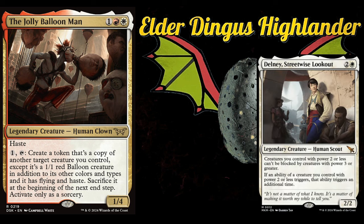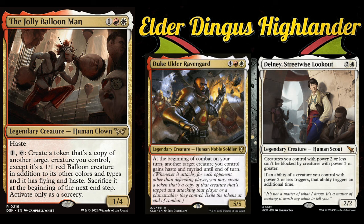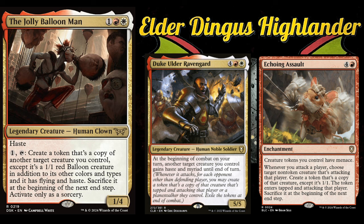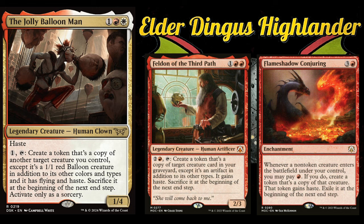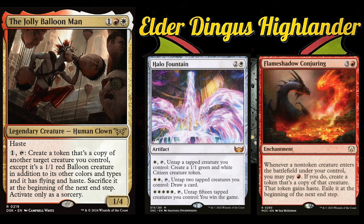Duke, Oloro, Raven Guard seems perfect for the deck — this deck is all about getting value off of making tokens of creatures, and Duke can make you two tokens every combat. Echoing Assault gives your tokens menace to ensure they get through, and more importantly can create an additional token. Felden of the Third Path lets you access your graveyard to bring something back to make more tokens off of. Flame Shadow Conjuring is another way to make additional tokens. Halo Fountain is a cool win con and can also untap Jolly Balloon Man.